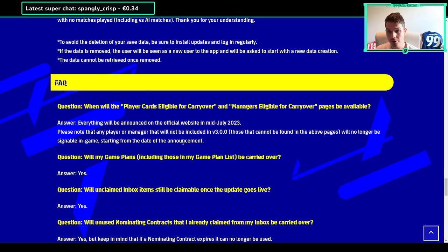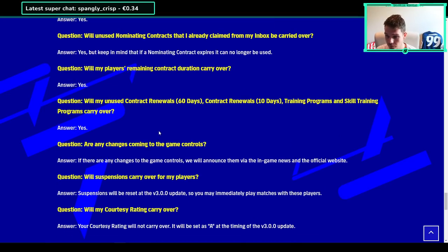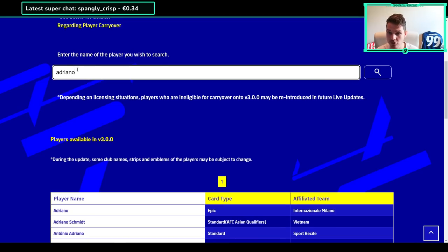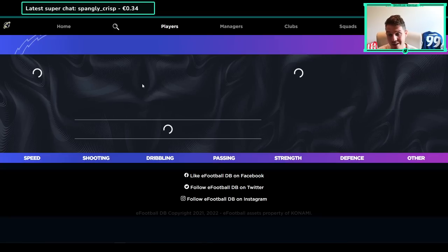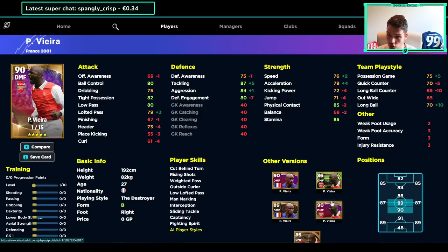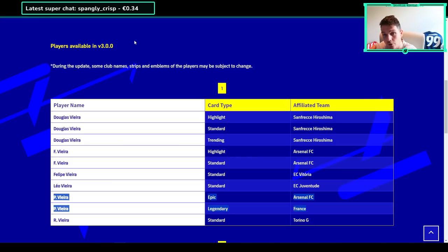There is an FAQ section - when will the eligible player cards page be available, it's available now. Will your game plans carry over? Yes. Will unused items carry over? Yes. Contract durations, GP, everything? Yes. Everything is fine. But the biggest question mark is still what version of the card they're referring to. A lot of people have been asking about Patrick Vieira - there are two versions being carried over to v3.0, but there are multiple versions in the actual database including two legend versions that are the same, two epics, and another one. Some may not be released yet, some may continue to be released in future updates.